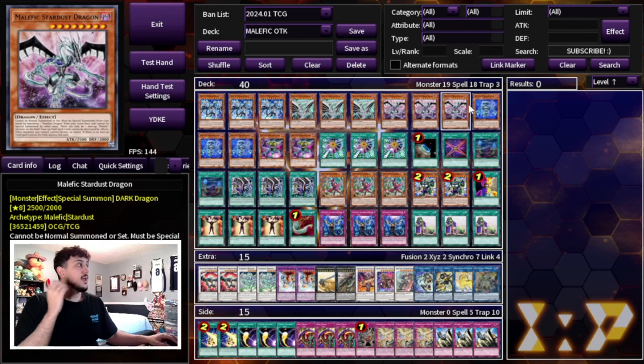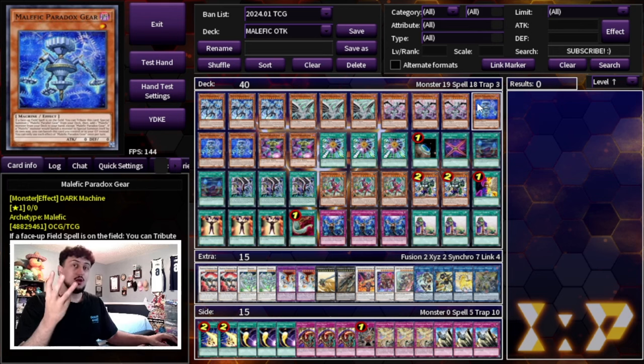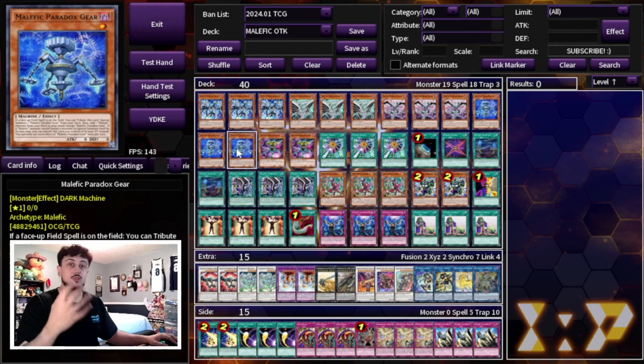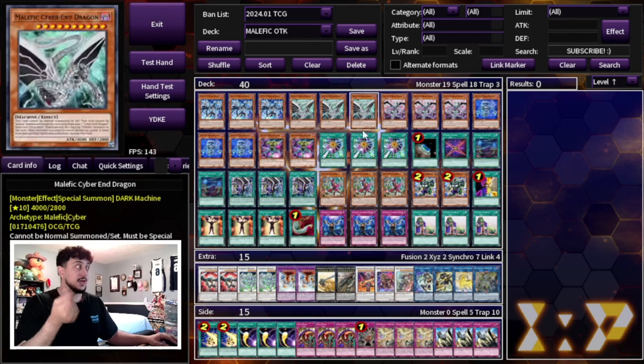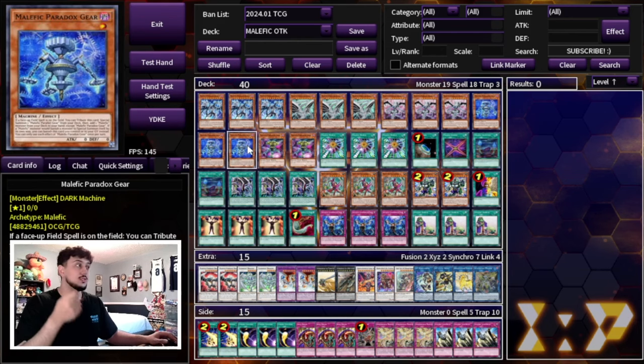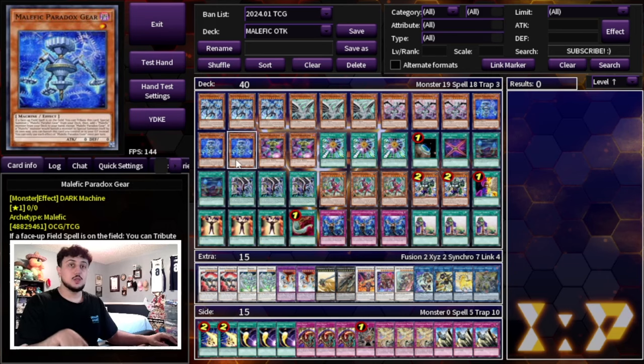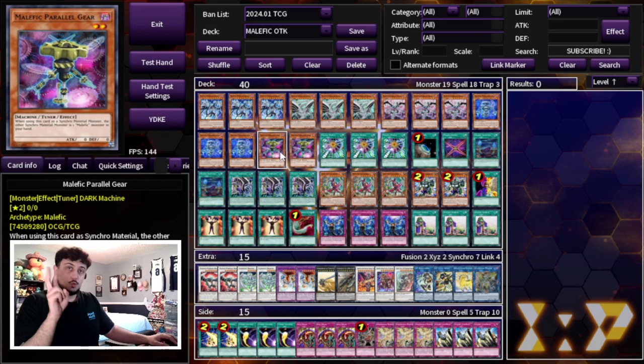We're also maxing out on Malefic Paradox Gear — playing three. It gives you access to Malefic Parallel Gear and lets you special summon Malefic monsters without using their actual cost. If Paradox Gear is in the graveyard, instead of banishing a Stardust from your extra deck to summon Stardust Dragon, you can banish the Paradox Gear instead. This means you don't have to max out on extra deck monsters — you can play two and two and get away with it.